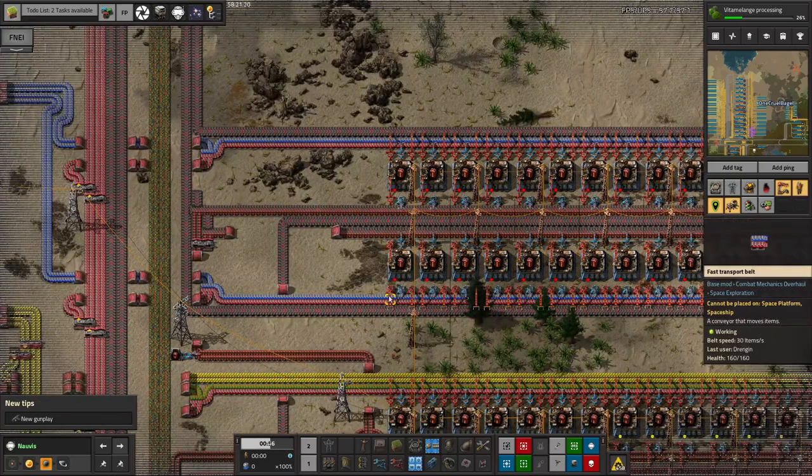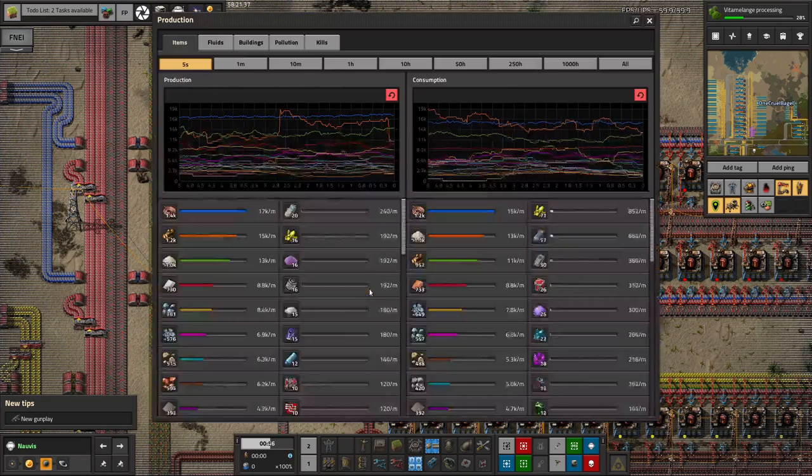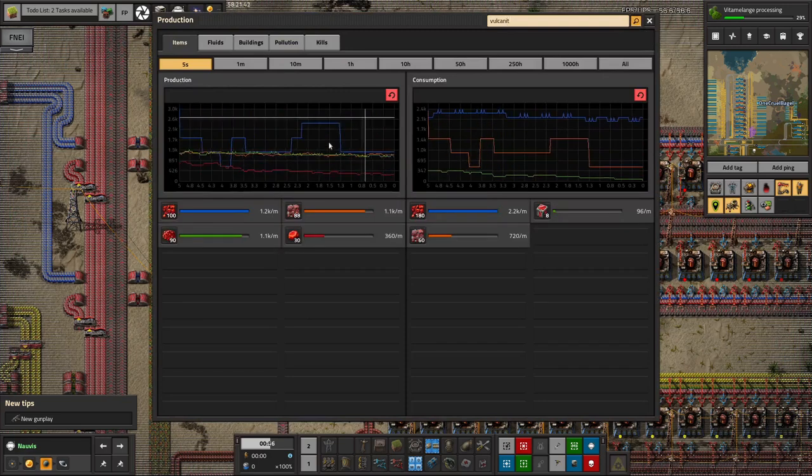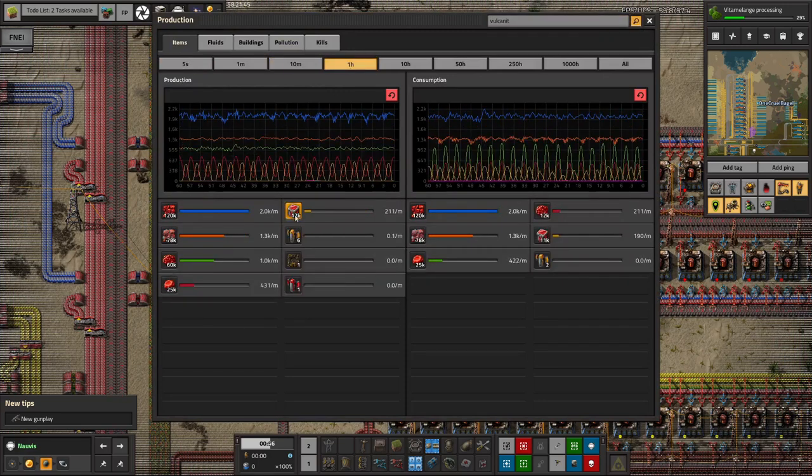The Productivity 3 machines are running a bit slowly due to a lack of Vulcanite coming in. At the moment I'm shipping out a delivery cannon full of Vulcanite - a stack, which I think is probably 50 - every minute or so. Looking at the production rate over the last hour, that's 211 per minute, so roughly 4 capsules per minute if the stack size is 50.